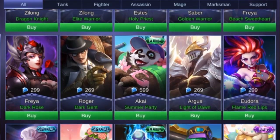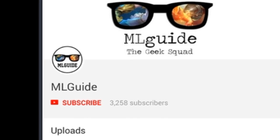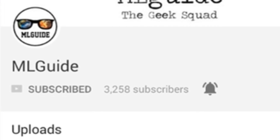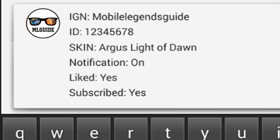Hey guys, just a quick info — you have a chance to win a totally free skin! All you need to do is subscribe to my channel, turn on the notification bell, like this video, and comment down below your in-game name, ID number, and the skin of your choice that is under 300 diamonds.